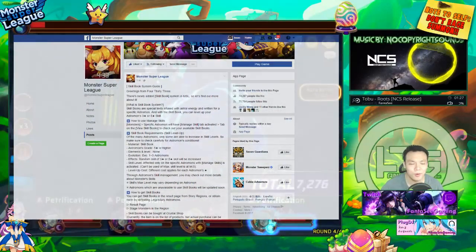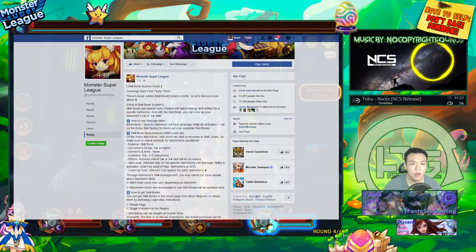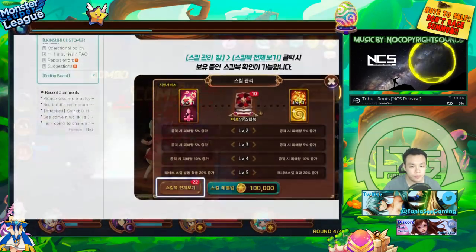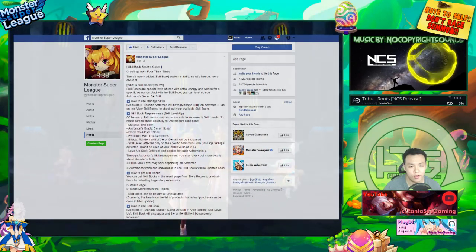All you really need to know is if you farm enough, you will be able to get these skill books. I don't know how rare they are — hopefully they're not too rare, because you will need multiples in order to level up your skills all the way to max. They did say that it's going to be random, but I'll read through it right now.